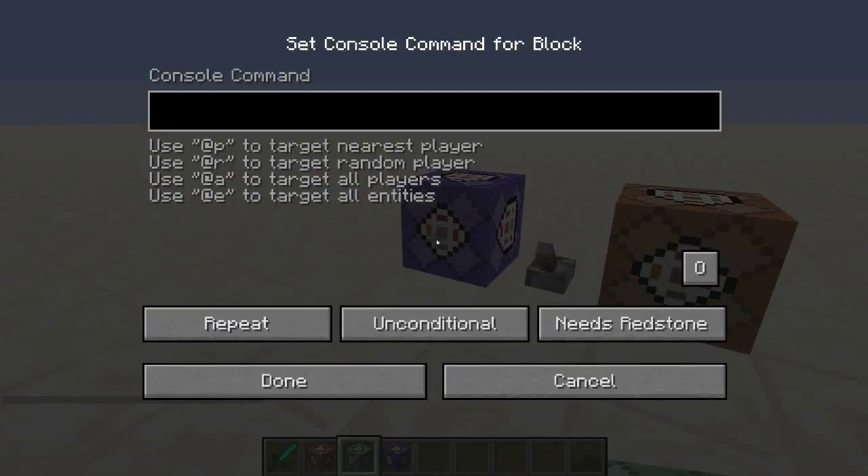Then, if you are wearing iron boots, I'm going to use a scoreboard players add command. If you are wearing iron boots, I can add to your armor weight score.